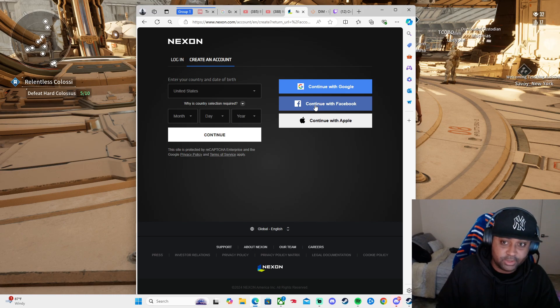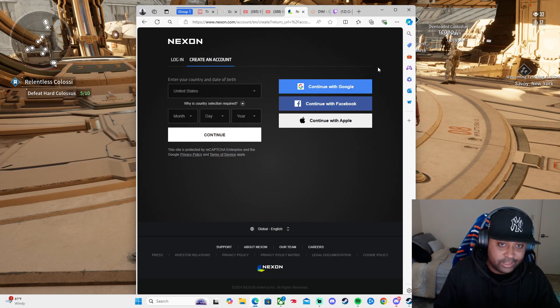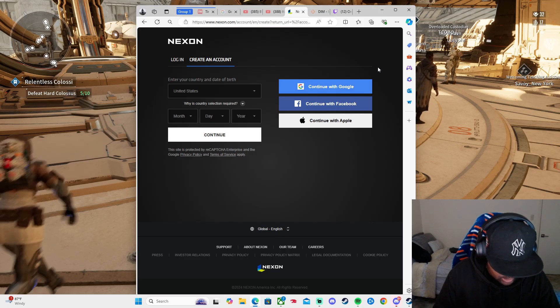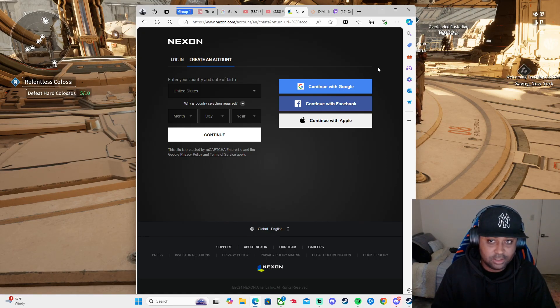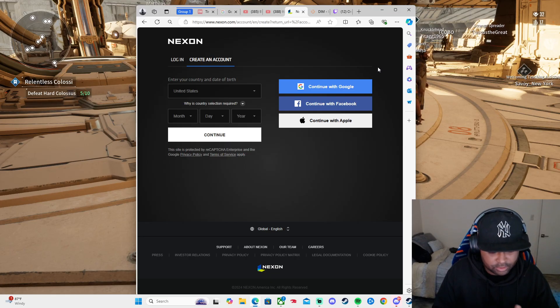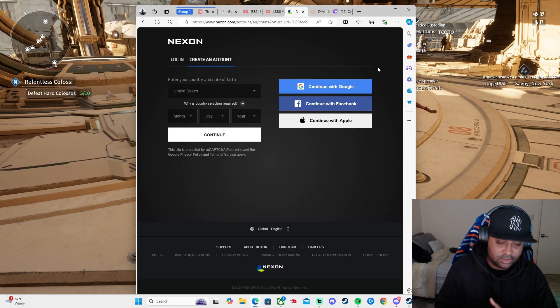I'm on PC right now but I normally play on Xbox, and I figured out the whole linking thing so I'm able to cross-play now. Once you create the account you're gonna get a confirmation for your account info, so make sure you confirm that. After you successfully create your account, go into the Nexion account — when you're logged in, go to your Profile, click Profile, and under Profile it's going to say Account Settings.